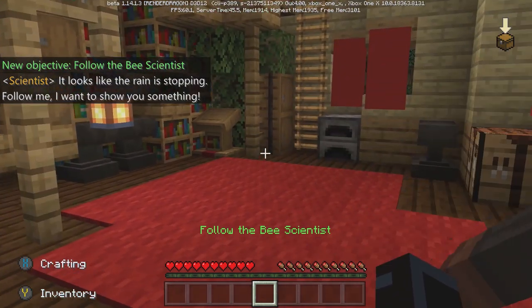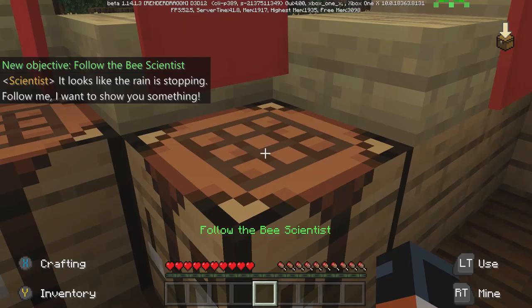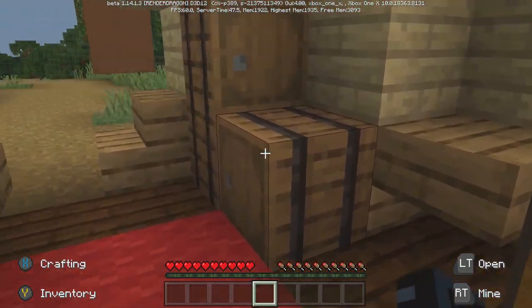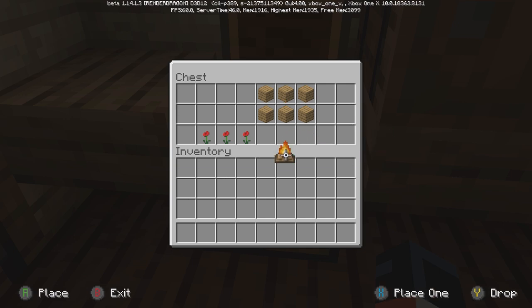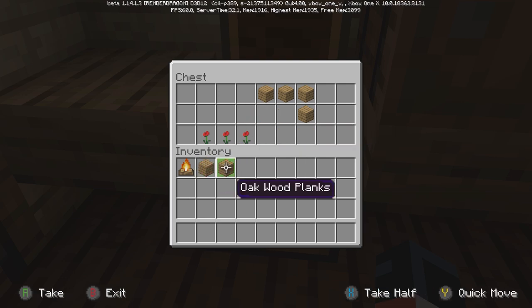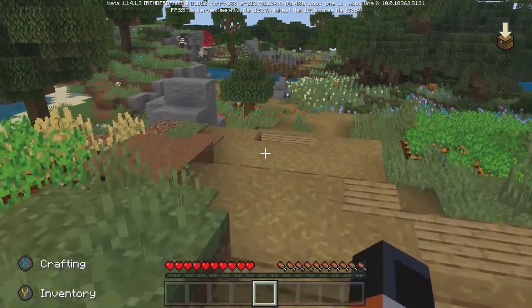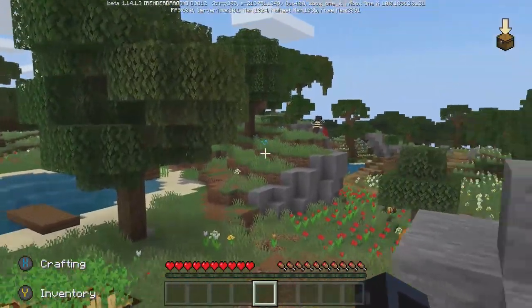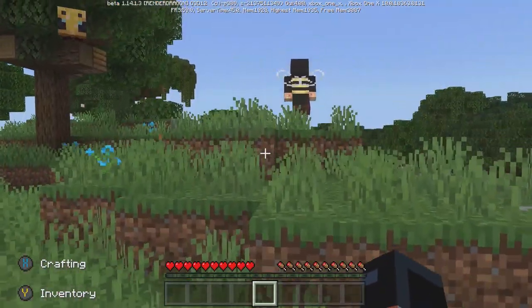Oh, it looks like the rain is stopping — follow me, I want to show you something. What a tease, there's nothing in here. This guy wants to show me something — oh, a campfire. Some wood planks. Now I can build things. Alright, where'd you go? You're all the way over there already. I mean, I have to hand it to him — this is cool. If you know what you're doing, I need to just sit down and relearn how to do this.